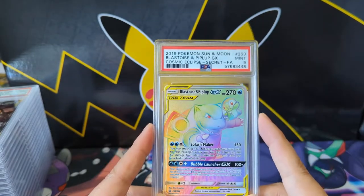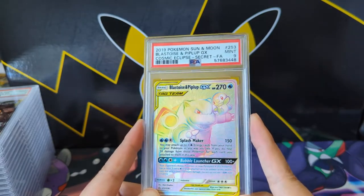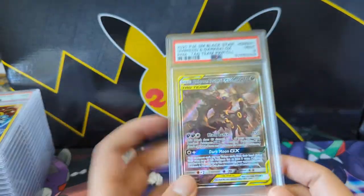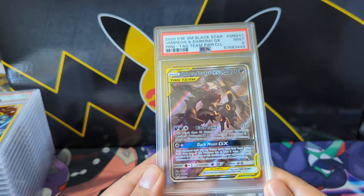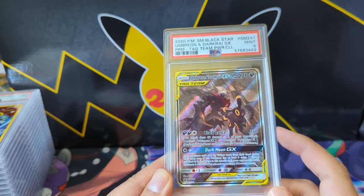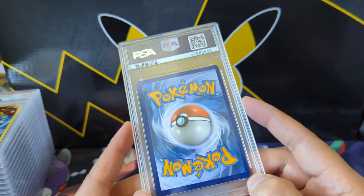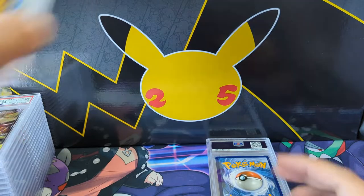I go back and forth on whether I like this copy or the alt arts. As alt arts go it's a blast, but it's not the best alt art. I think I have both in a 9 at this point — don't think I got a 10. The Umbreon Dark Raichu from the Tag Team Power Collection only got a 9 and that's disappointing. From the front the centering looks pretty good, but there's a significant nick over here — and this one's pretty significant too. With those two combined, 9 definitely makes sense.